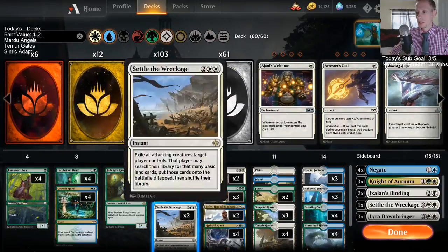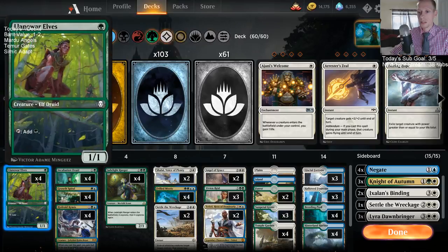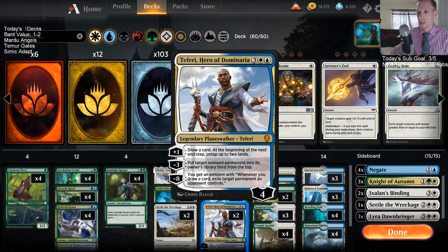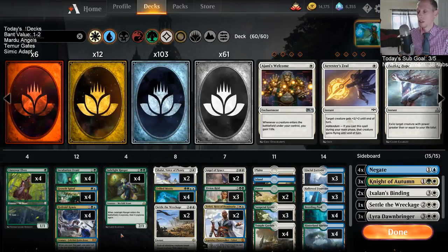I know this other Bant deck I was trying out — I think that's just a stronger shell to move on from. Those other cards weren't helping us too much. Growth Spiral to get more mana early because we just want to gain more mana early, and obviously Teferi is just an amazing card, and Frilled Mystic countering stuff. I think I'm more interested in going towards this Bant list a whole lot more than the Bugler one.